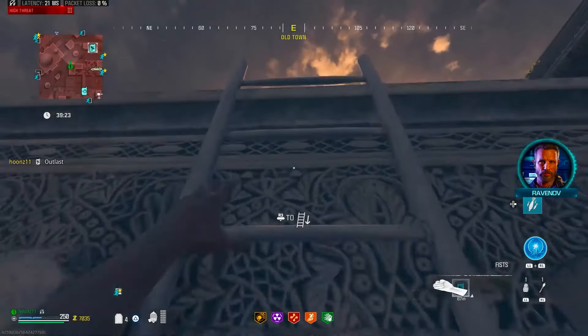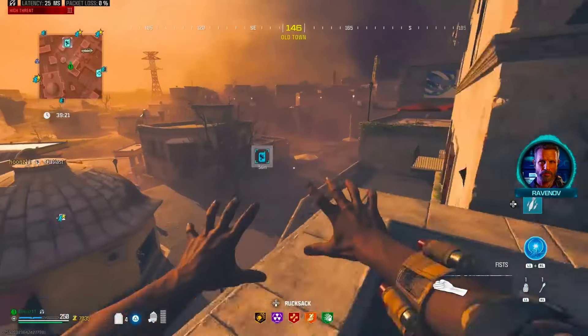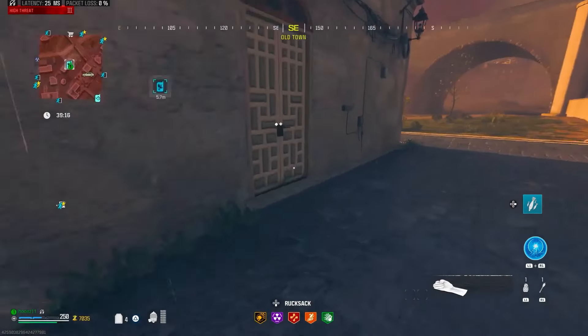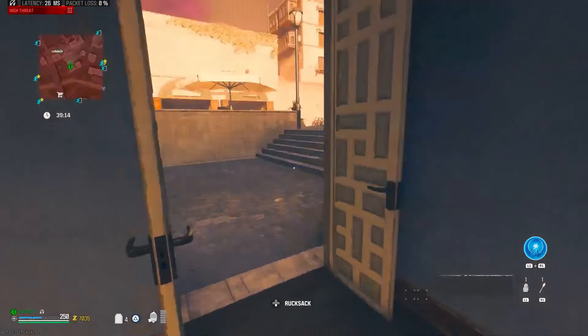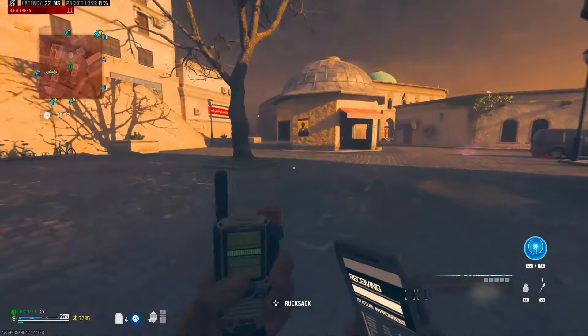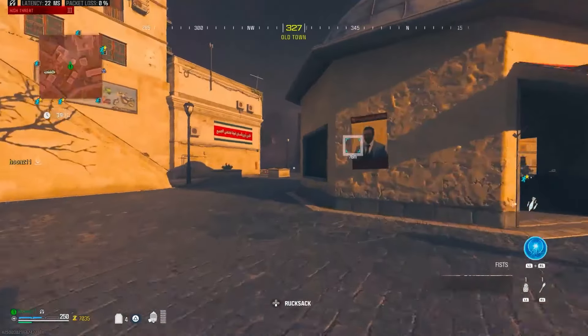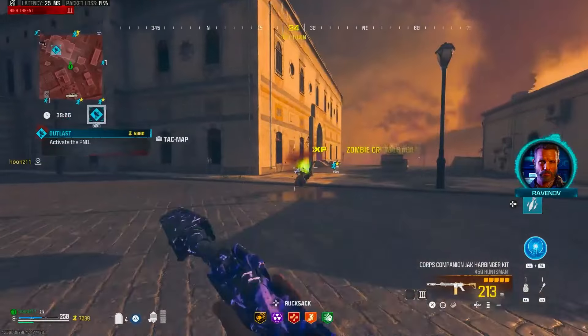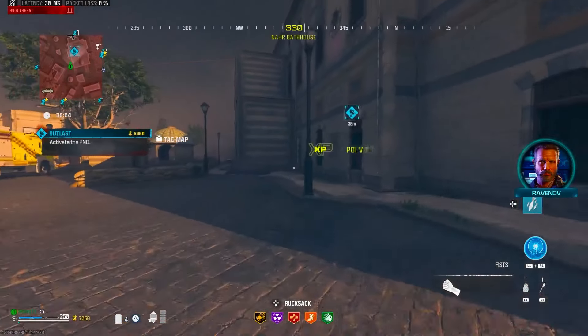Let's go down and grab this Outlast here, grab it nice and quickly so we don't get stuck in the building. That happens to me sometimes - you know, when you're just running away from a load of zombies and then all of a sudden you're trapped in a corner. We'll just go up here and start this one off.